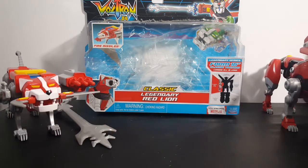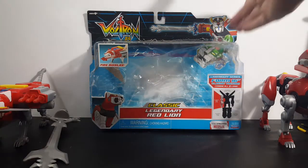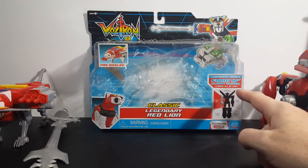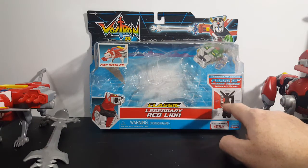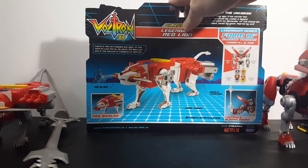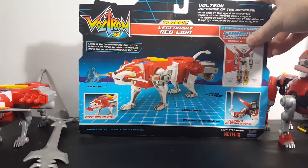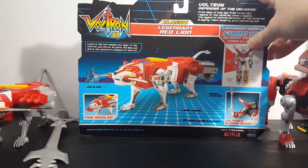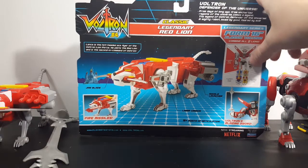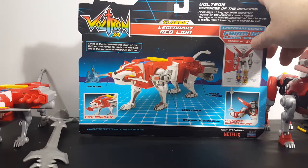Let's go ahead and move him to the side a minute. Let's take a look at the packaging — you've got the original Voltron Beast King Go Lion right there, Voltron 84 logo, classic red lion, fire missiles, forms 16-inch, combine all five lions, legendary series. The red lion does form the right arm of Voltron. Lance is the hot-headed ace flyer of the Voltron lion force. He pilots the red lion and is the second in command of Voltron. You got the synopsis here: 'From days of long ago, from uncharted regions of the universe, comes a legend — the legend of Voltron, Defender of the Universe, a mighty robot loved by good, feared by evil.' And there you have the 16-inch classic Voltron. He comes with Voltron's blazing sword, laser cannon, missile launcher, and 15-plus points of articulation.